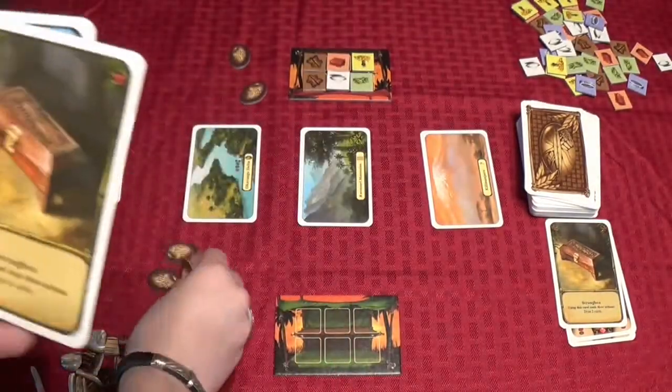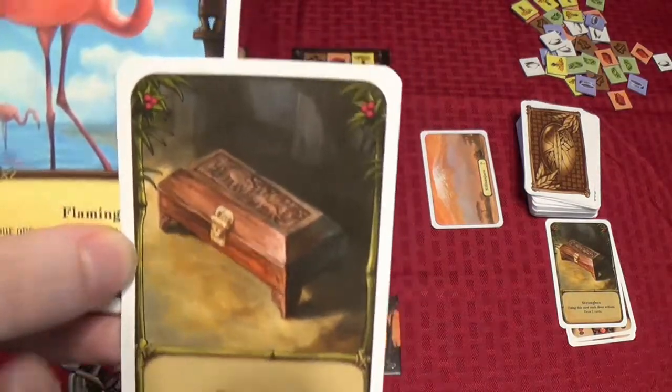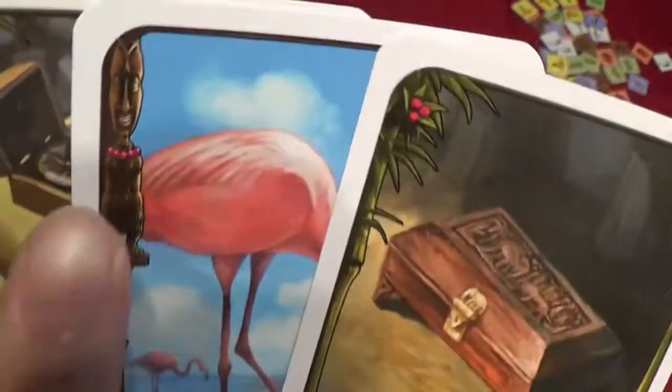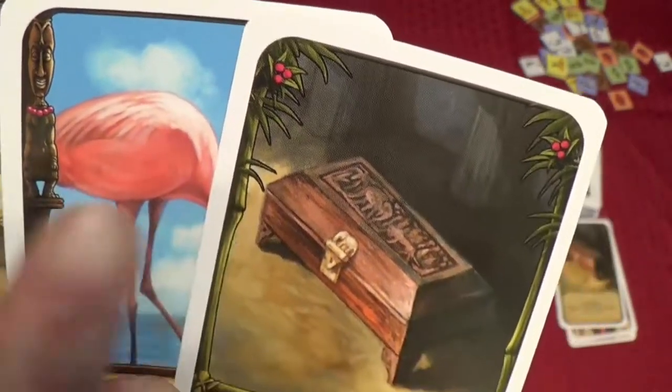Next I'm going to spend an action to play a strong box. Now this here is an artifact — you can tell by the leafy greens up in the corner there. That's the only way to tell that it's an artifact, so pay close attention, because this symbol means person or animal, and that means artifact — two very different things.